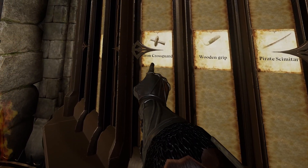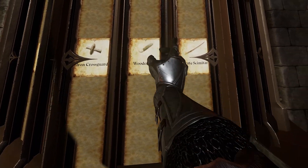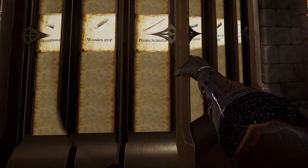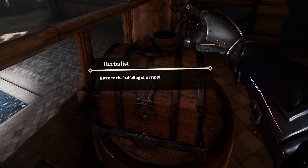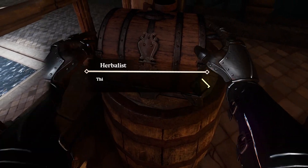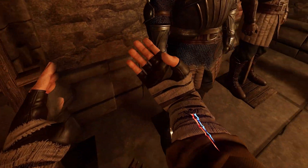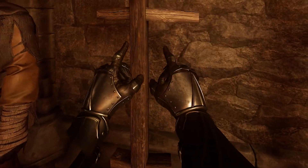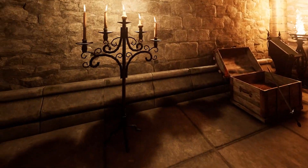When you come back to the blacksmith, you can pick different items from a carousel to put new swords, axes, and other types of weapons together. You'll also get quests from most of the people in the main town area. There are a few different types of armors — I opted for the heaviest armor I possibly could, because I knew I was going to die a lot and figured it might help.